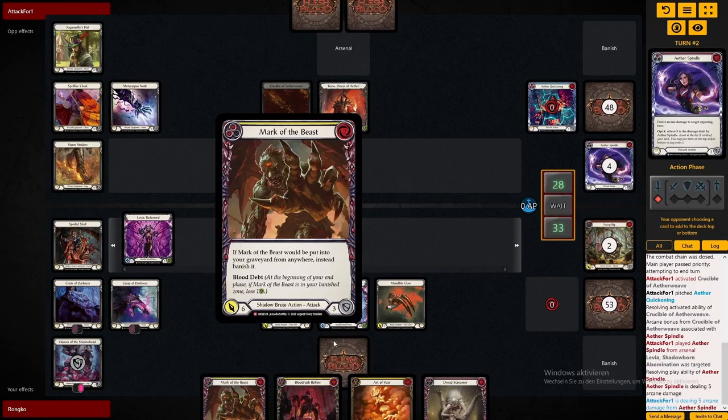I choose to let him opt here just so I have a larger hand to play with, to make sure that Blood Rush gets in for all the possible damage.